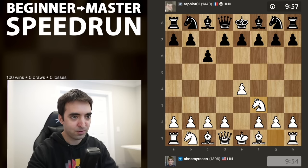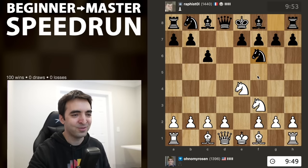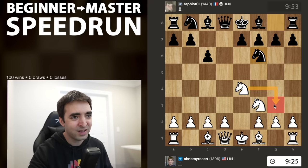We have a Caro-Kann. I'll go for the Two Knights Attack — I did play this in a recent episode. This time my opponent is not playing bishop f5, which is a typical mistake. Knight f6 is probably the main line these days. Taking is fine; a common mistake some players make is knight g3, which loses time and sometimes walks into h5.